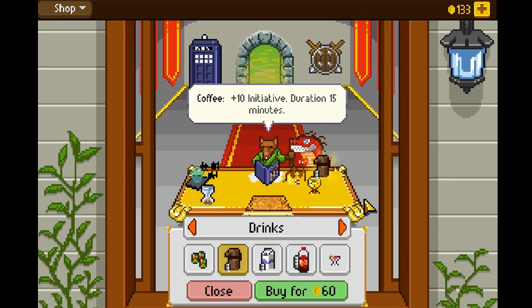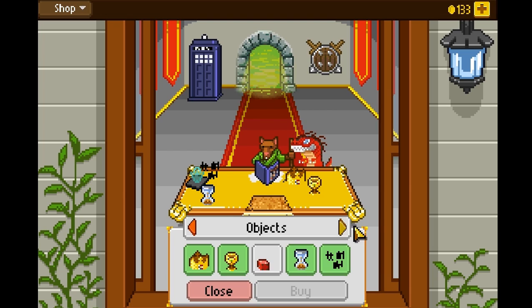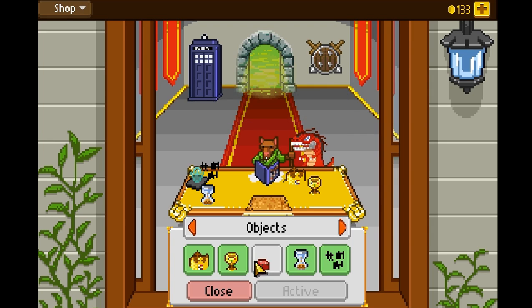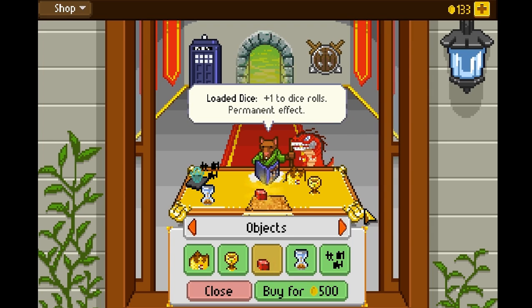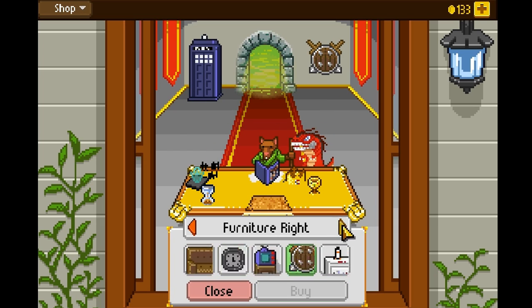For example, things like plus one to initiative in battles with a duration of 15 minutes. Or permanent objects like the Burger King Crown — with that I can fight seven monsters in a battle instead of five. Or loaded dice, which give a plus one to all dice rolls.